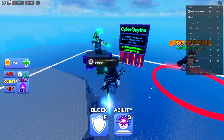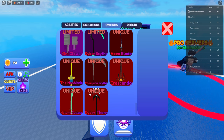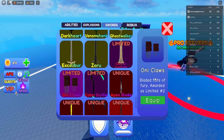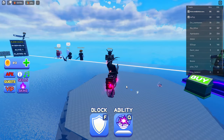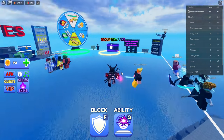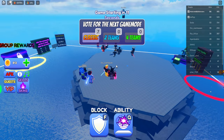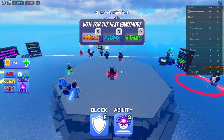These limited items — like the Cyber Scythe — don't give you any strength in this game. They're just skins. I have the Oni claws, as you can see here. They look really cool with a nice shiny effect, but other than that they're not going to give you anything extra. So yeah, I'm being thrown into a game right now.